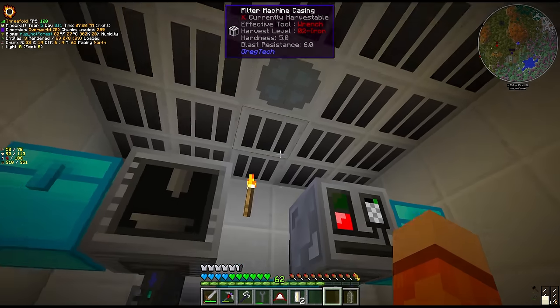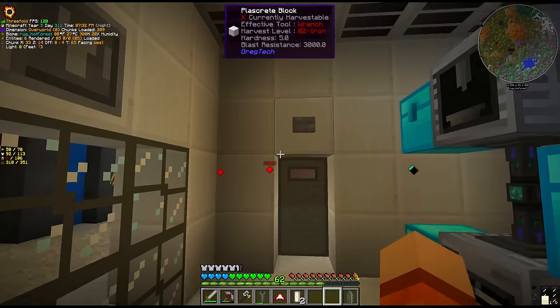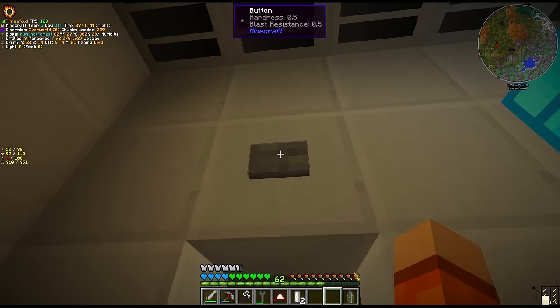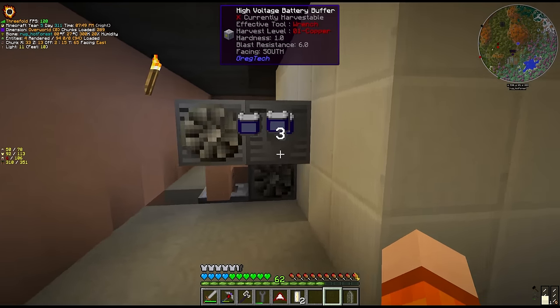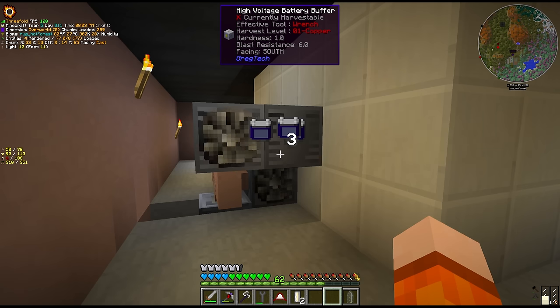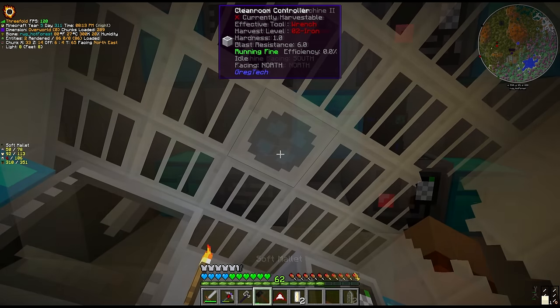And 600 seconds later we have our phosphorus doped monocrystalline silicon boule - say that three times fast. And the quest. I think we lost efficiency again because I went to check on benzene. I think the chunk unloaded that the gas turbine is in, so it probably ran out of power and switched itself off - which could be an issue. I have now loaded these chunks within FTB. Maybe we have to move this to underneath. I guess we're waiting once again for it to reach efficiency.